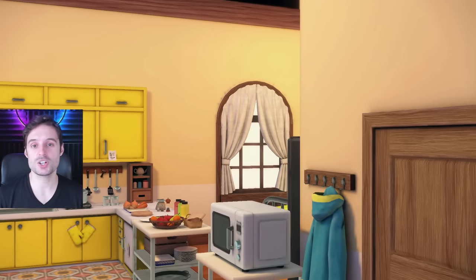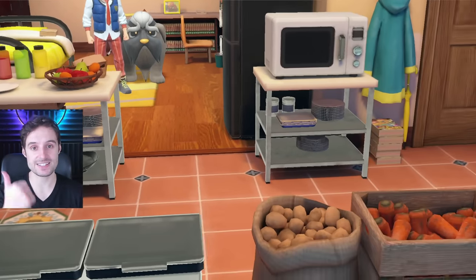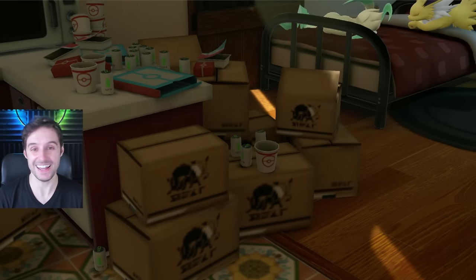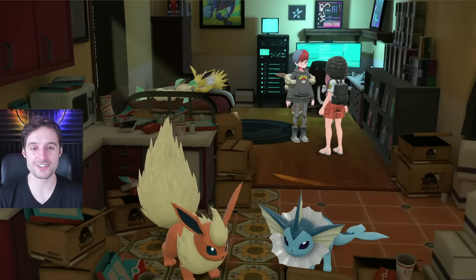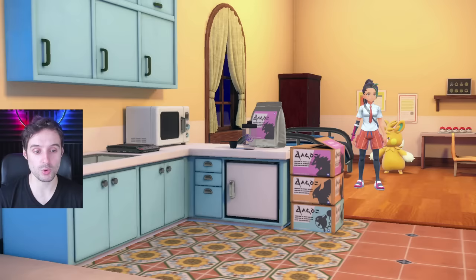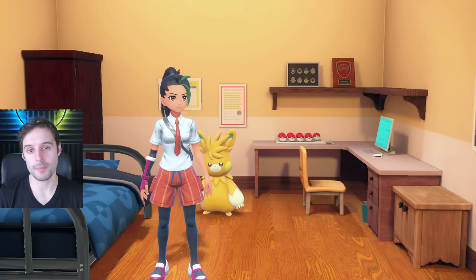Next up is meeting your companions in the post-game for exclusively post-game storyline content, which gives you some closure into their stories from the Titans, Victory Road, and Starfall Street paths. You'll get access to their bedrooms, which gives a little bit of insight into their characters. You'll be able to find them in different locations throughout the school, a couple of meetings here and there, and then you'll finally end up in their bedroom.